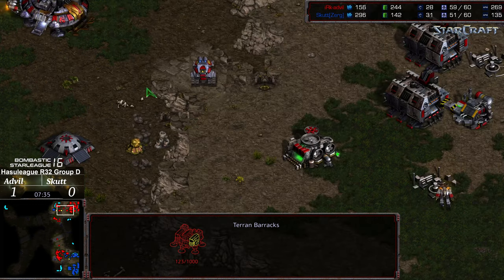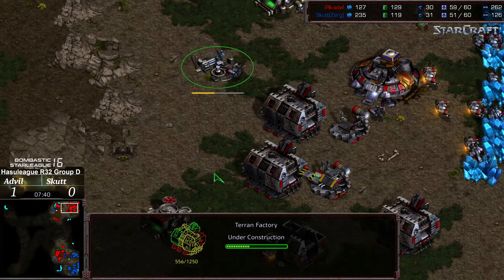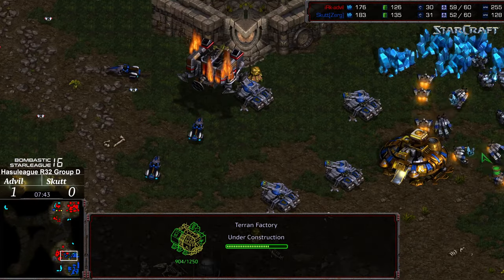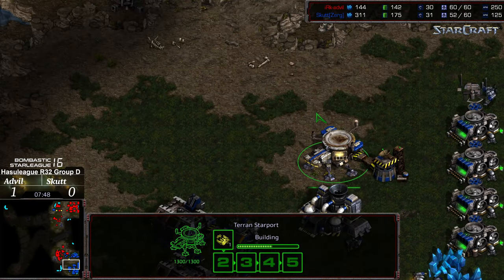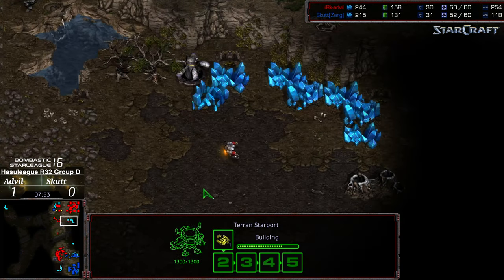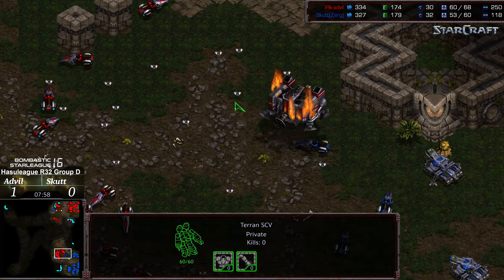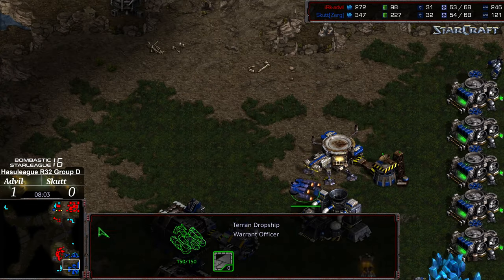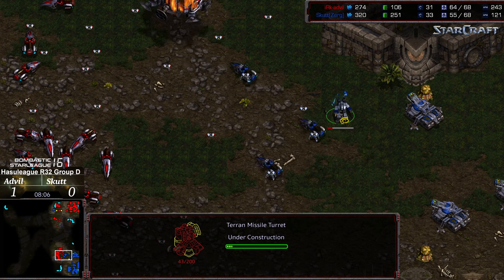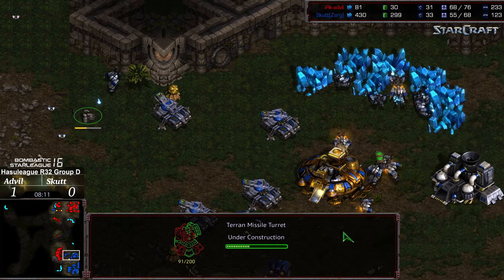Barracks continues to burn overhead. Initial siege tanks being floated out, and we see two additional factories plopping down for Advil. So Advil wants to follow this up with a mass troop glut, maybe to close down or box in Scut. But as I say that, Scut is tacking on two additional factories but also moving out an SCV to grab his third. We are seeing a dropship up to sneak out of this contain. Missile turret as well, which actually might be in range to detect a couple of these mines.